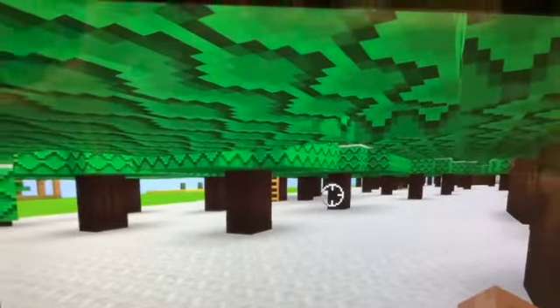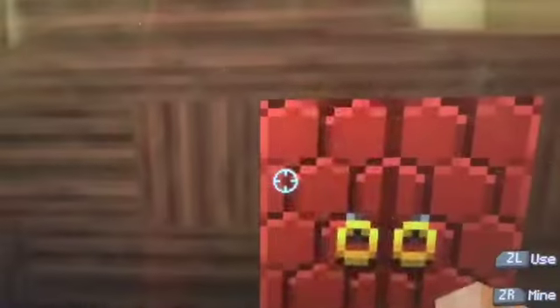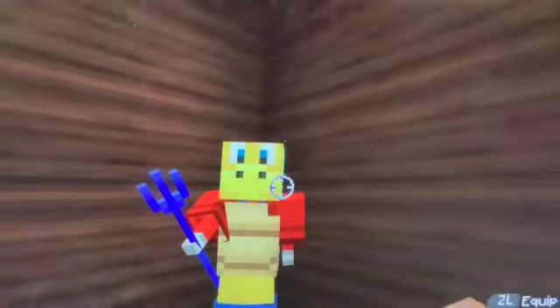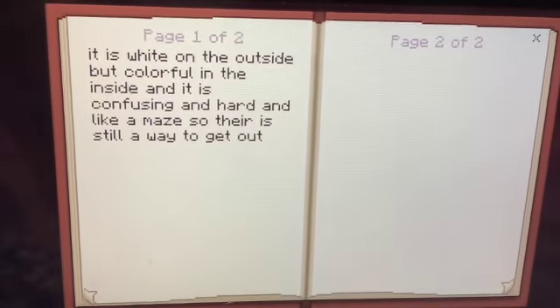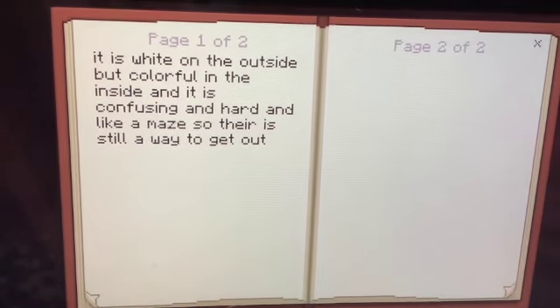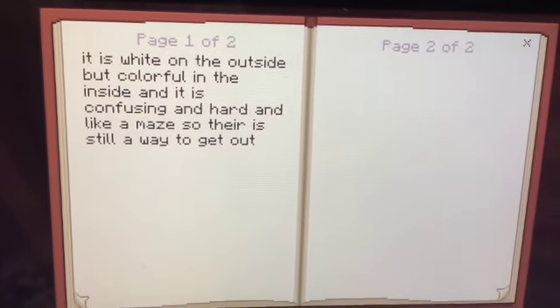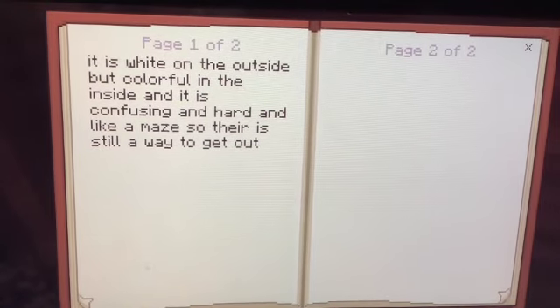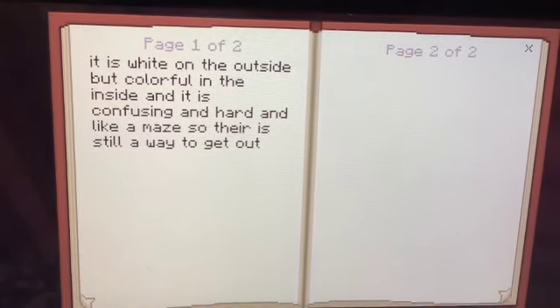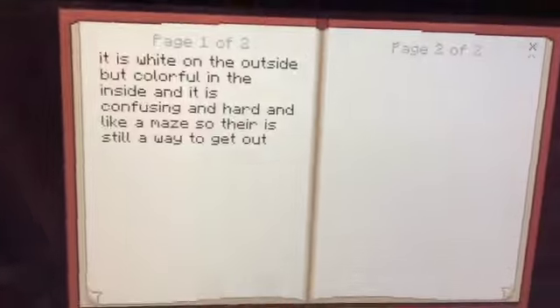Now we have stepped into the snow forest world - basically the tiger world. Let's check out this house over here. We got a little guy, and here's a book. Look - it is white on the outside, but colorful on the inside, and it's confusing and hard, like a maze. So there is still a way to get out. That might be a hint of something.